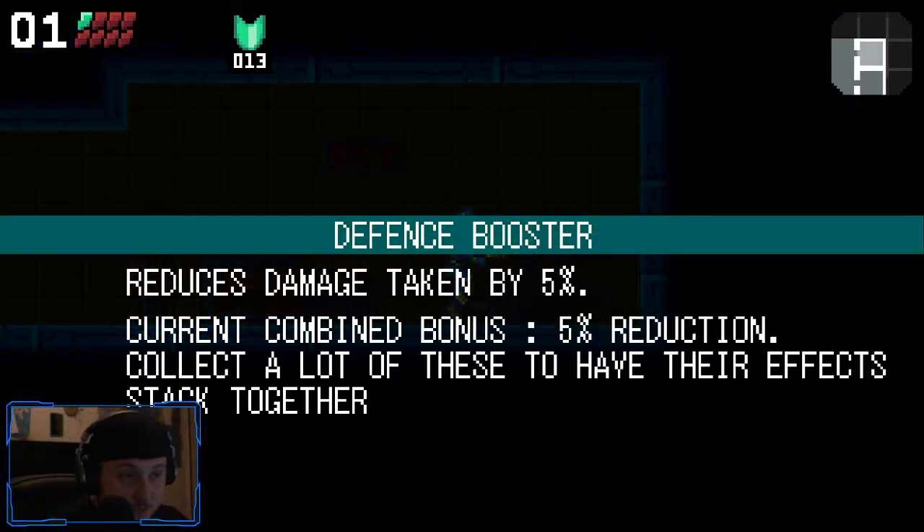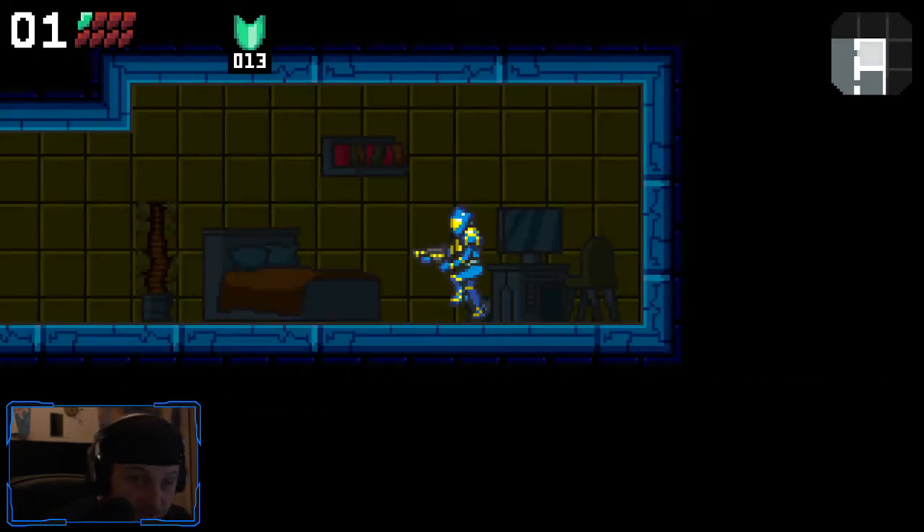Defense booster reduces damage taken. Current combined bonus: 5% reduction. Collect a lot of these to have their effects stacked together.